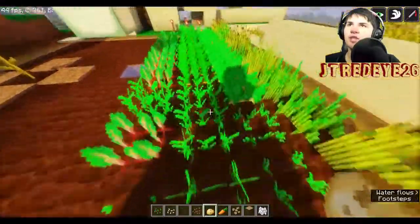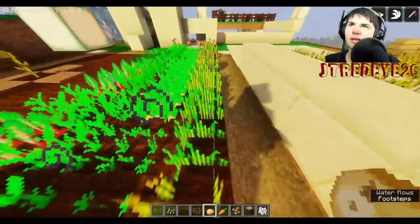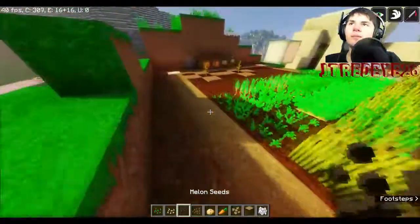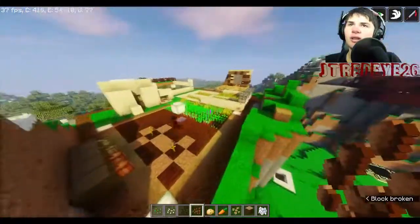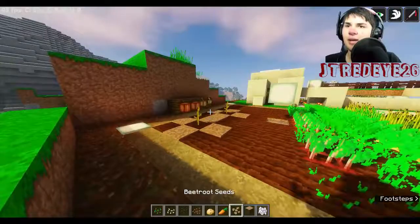We have carrots, which can also be found in villages, and potatoes, which can be found in villages too. Carrots and potatoes can also be found by killing zombies — it's one of their drops but it's pretty rare. Wheat can be found in villages or by punching grass; you go into a field, punch a bunch, and you get wheat seeds.